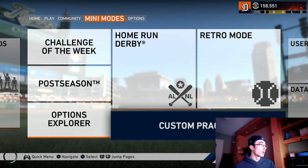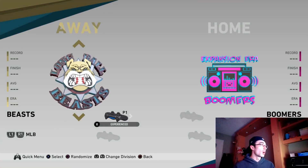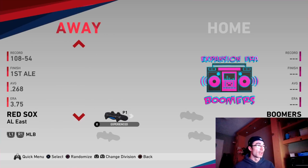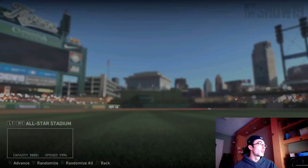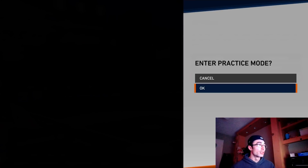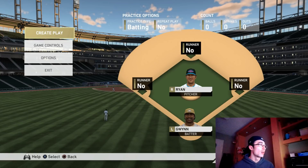A good way to warm up for a ranked seasons game — especially if you're trying to make a push for World Series or you're in the CS division — is playing custom practice against the computer. You can practice on legend difficulty against Nolan Ryan. I like to use a team called the Long Ball Beasts going up against the Boomers. You can also use the American and National League all-star teams or throwback legend teams to try out live series guys, legends, or flashbacks.